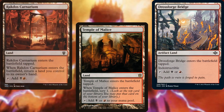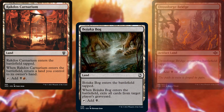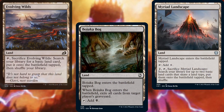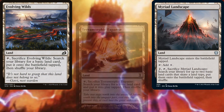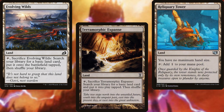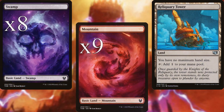For our land base: Gorge Bridge, Rakdos Carnarium, and Bojuka Bog for graveyard hate; Myriad Landscape for ramp; Evolving Wilds and Terramorphic Expanse for color fixing; Reliquary Tower; eight Swamps and nine Mountains.